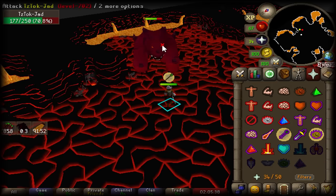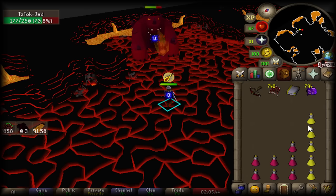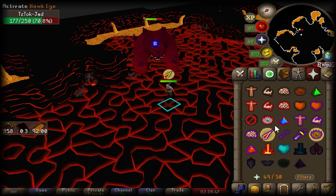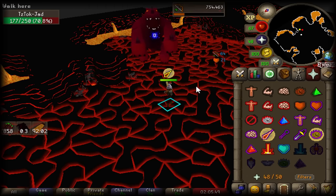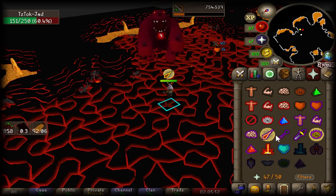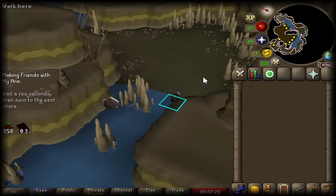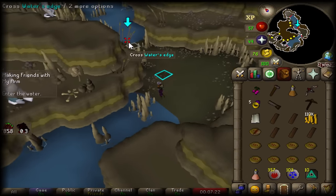At this stage we're sitting at around 5kc and unfortunately, even though it would require some extreme luck, we haven't quite hit the pet roll just yet. However we are now 70 range which means we'll upgrade to the Webweaver Bow, decreasing the time per cape drastically. Before we head back to the caves we'll quickly knock out some of those last few quests left on the list.